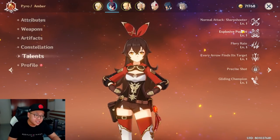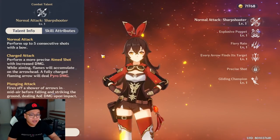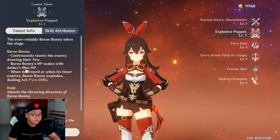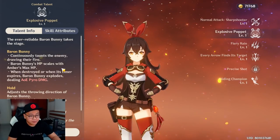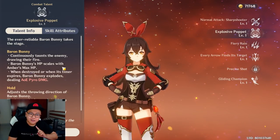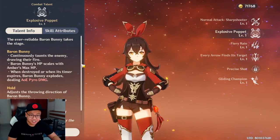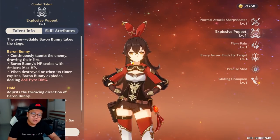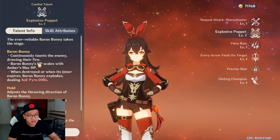Different characters have different scaling, so don't just blindly build attack or blindly build HP — make your artifacts work with your talents. There are units like Amber that have mixed scaling: her normal damage scales with physical damage and normal attack percent, but her Explosive Bunny's HP scales with Amber's max HP. So if you want the bunny to stay alive longer to attract enemies, you want Amber to have more HP — though since she's an archer who stays at range, high HP is less critical.